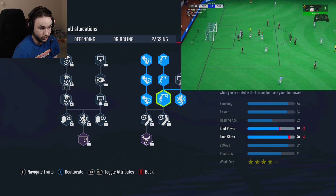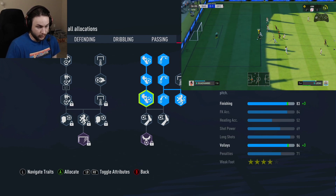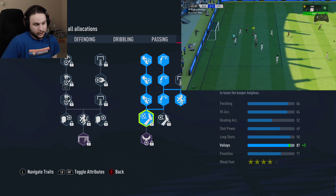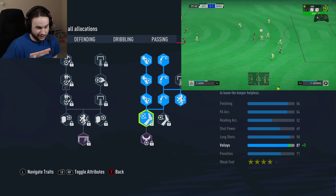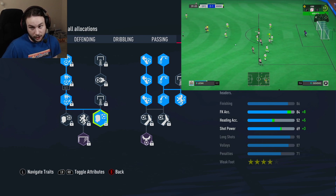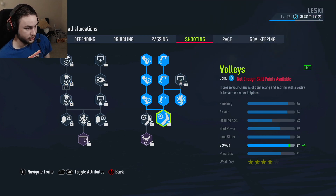Going lower than 174 makes shooting even worse. We grab finishing, the next finishing node, volleys, and the node after that, reaching 86 finishing, 84 free kick, 52 heading — heading is just terrible for CAMs — 69 shot power, 90 long shots, and 87 volleys. Remember, this is a playmaking CAM build, not a finisher build, so the shooting page doesn't need to be exceptional. The focus is on playmaking and passing.